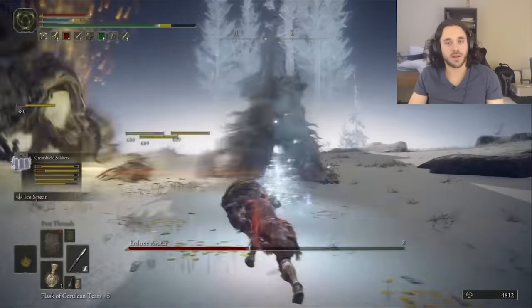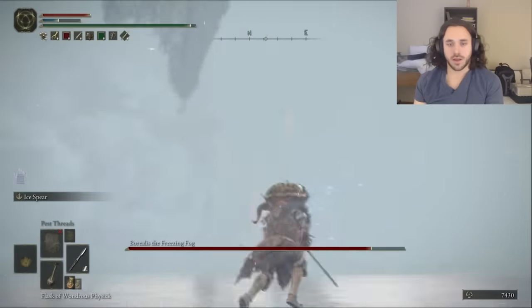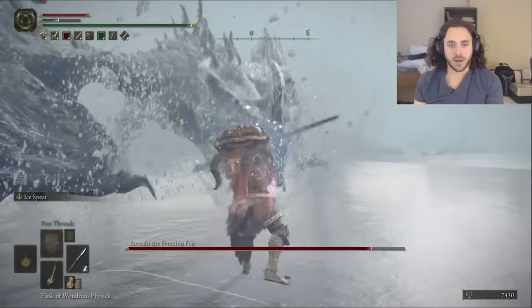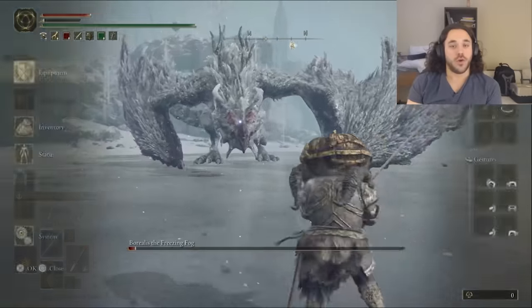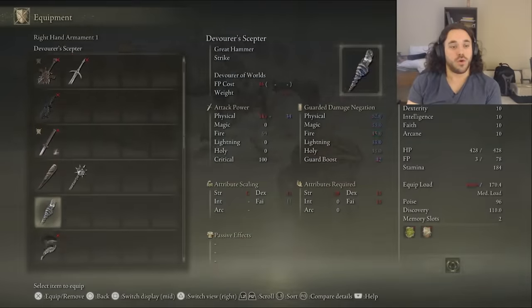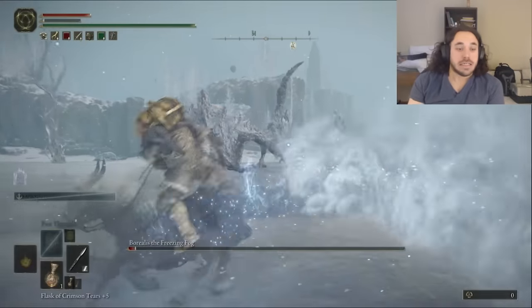Elden Stars Jr. is a guarantee, so it's better to just shoot the Erdtree Avatar with the Ice Spear. Borealis is an Ice Dragon, so you'd assume it resists Frostbite — but nah, still got a face. It gets a little messy: I tried to use the Uchi, but the Physic flask ran out, so I had to hot swap. These extra bosses killed us four times — up to 44. God, I miss Vigor.